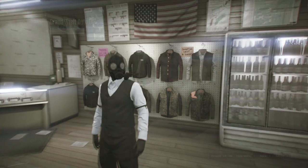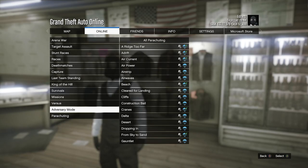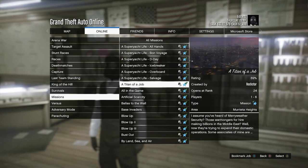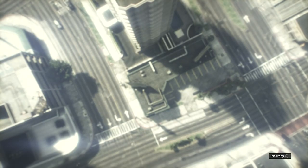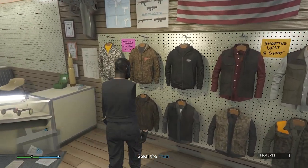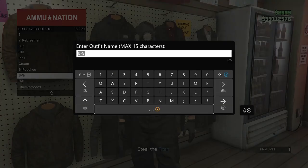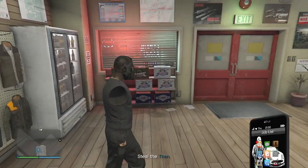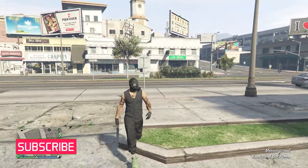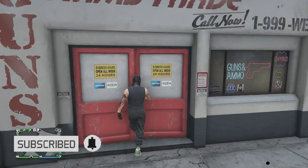Now we're going to start up a job. Hit Pause, go to Online, click Jobs, Play Job, Rockstar Created, then Missions, and start the mission called A Titan of a Job. Once in the mission, your arms should be invisible. Walk back to Tops, hit Edit Saved Outfits, and save the outfit on any slot. Then pull up your phone and quit the job from your phone. When you load back into a session, your arms will be visible again.